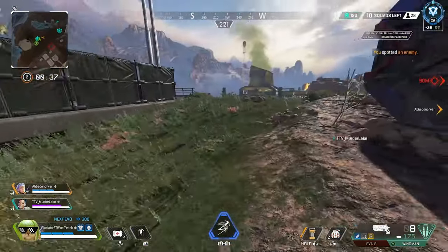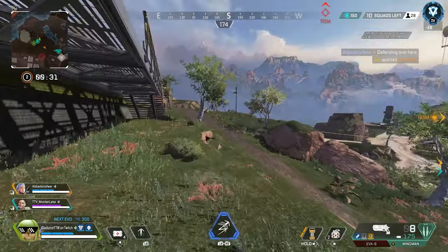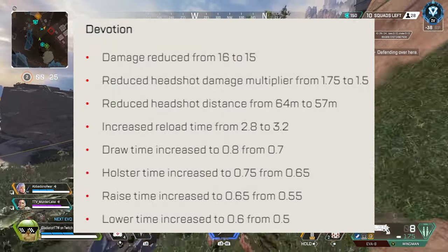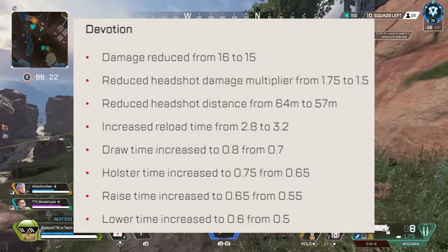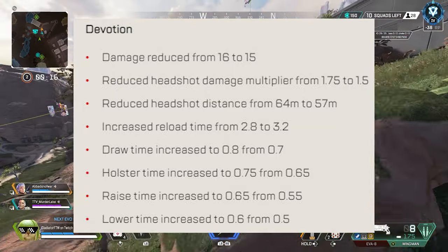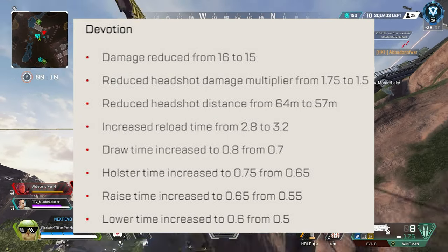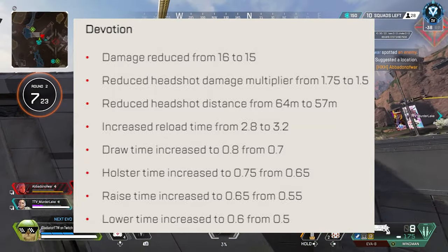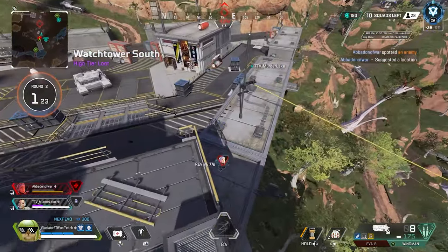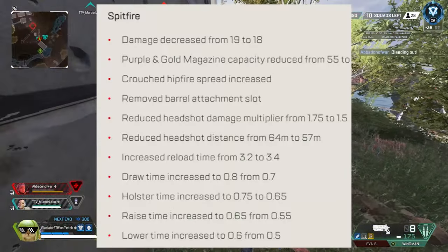The L-Star's overheat cooldown time went from 2.5 seconds to 3.6 seconds — that's a pretty significant nerf, and honestly I don't think it needed it. I know you don't really see many people running the L-Star anymore. But next up is a gun that, especially on PC, you do see a lot of people running — the Devotion. It sees several nerfs: damage reduced from 16, headshot multiplier brought down to 1.5, reload time increased, along with draw time, raise time, holster time, and lower time. Some pretty significant changes to the Devo.